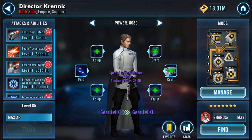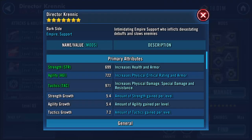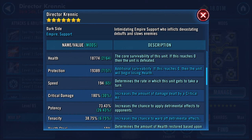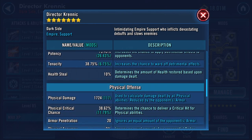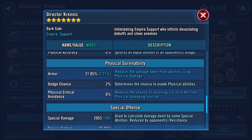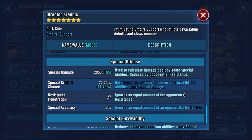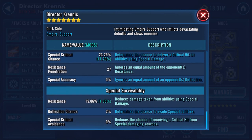Up to number 10 and there are gaps. So: health 18,774, protection 19,389, physical damage 1,724, armor 2,105, special 2,953, resistance 1,506.